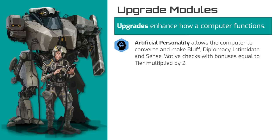Artificial personality upgrades may be installed to allow a computer to hold conversations with both users and individuals who lack access permissions. Computers with an artificial personality upgrade may be able to express and perceive emotions as well as humor, but do not truly possess free will or a soul as an android does. These computers do not possess consciousness and are limited to acting and conversing in the manner that they were programmed.